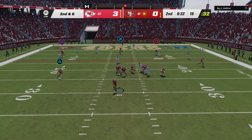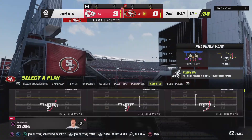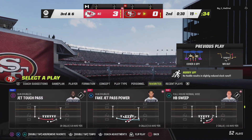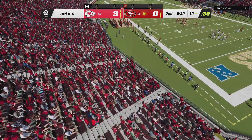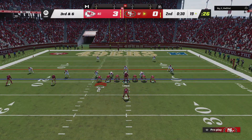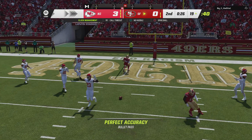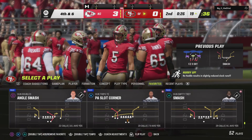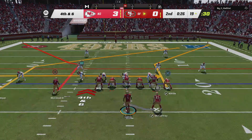Looking to throw again on second down — Lance — and this one's incomplete. They certainly did a nice job improvising there, extending the play, hoping someone would come open downfield, but they never did. So after the second down incompletion, they'll come up against a third and six. Here's Lance, and that is incomplete. Problems on third down so far in this first half. Relatively small sample size, but they're now 0 for 3. The average in the league somewhere around 40% on third down for offenses.